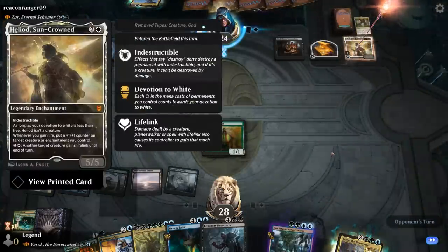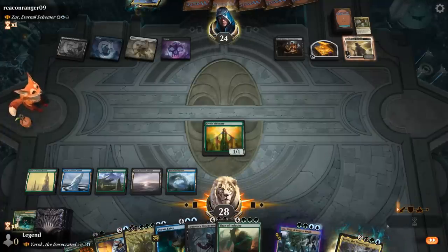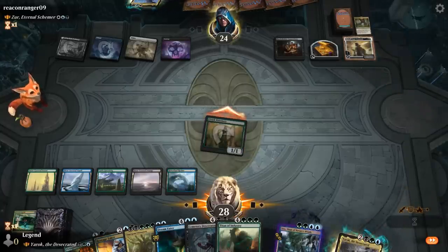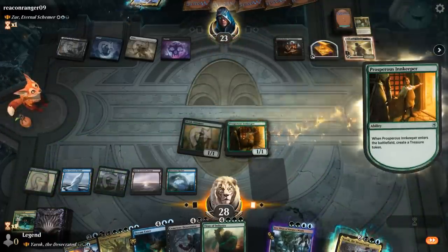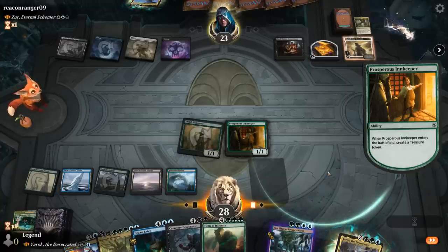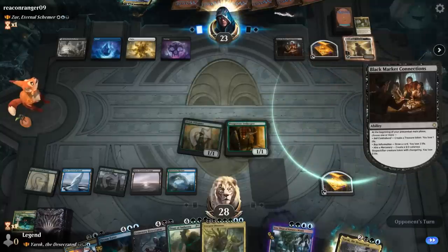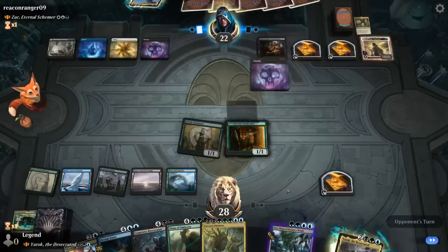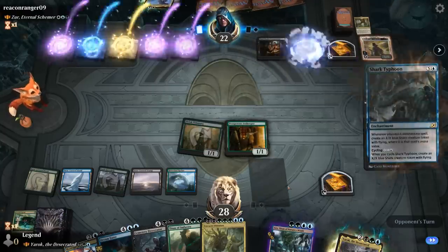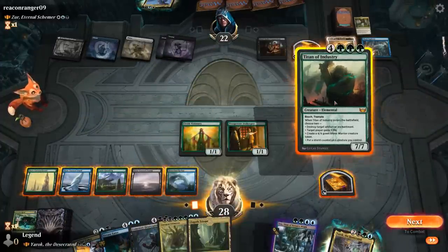Opponent makes a treasure to preserve their life total. Hostage Taker can get rid of the treasure if we don't find a better use for it. Heliod appears. No land unfortunately, so I play Innkeeper and save my treasure to hopefully draw a land and cast Ultimatum next turn. A land also lets me cast Titan of Industry thanks to Castle Garenbrig as a Plan B — blow up an enchantment and maybe make a Rhino.